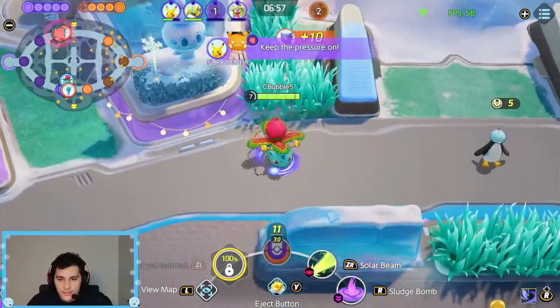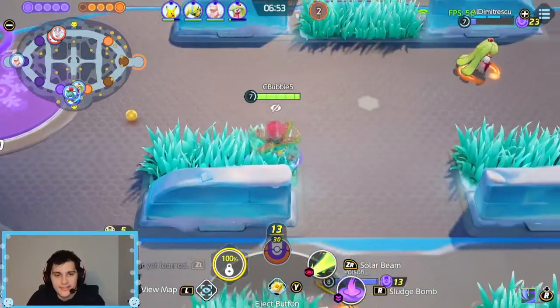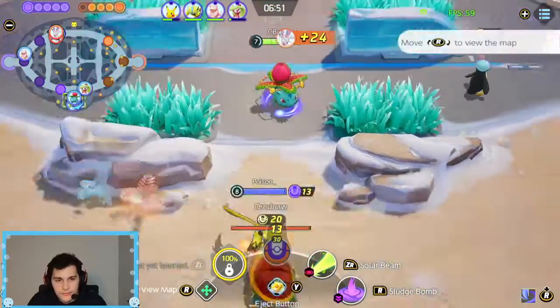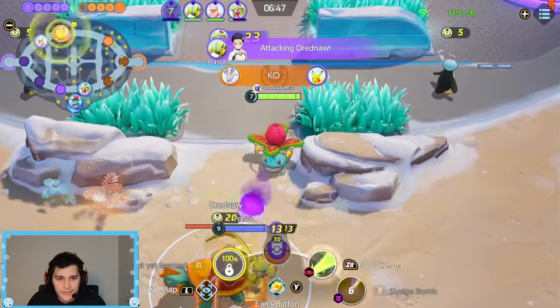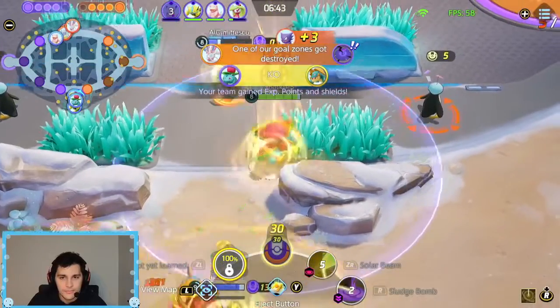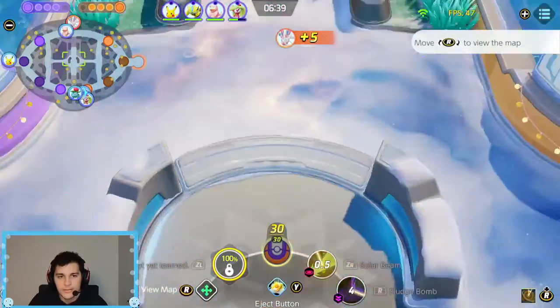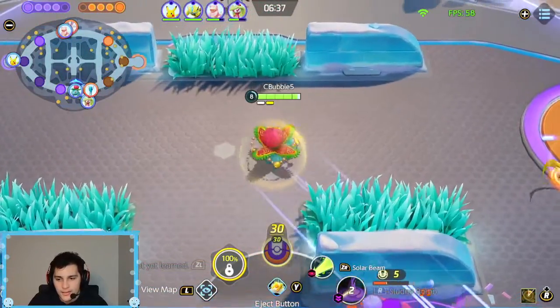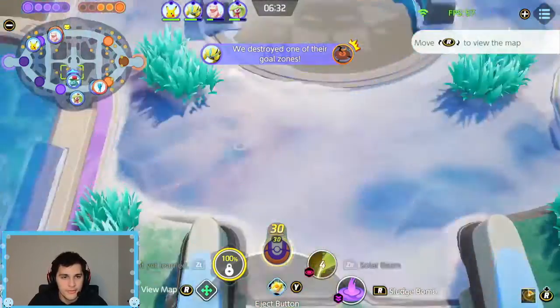They swept up down here so we should be able to take it easily. Should be a pretty free Drednaw. Normally I like taking that goal zone before getting it, but I don't think we have enough points to do that. Easy Drednaw kill — now we can hopefully rotate up. Let's see how things are going. Someone's going to get it before we even get there, so might as well — oh, they already destroyed that goal zone. We can go try to help then.